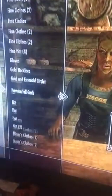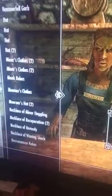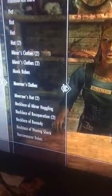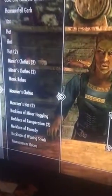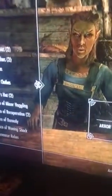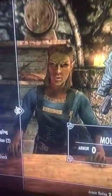Especially the Mourner's clothes, which I got — I think — when attending a funeral, or at least I killed someone who was attending her funeral and stole her clothes. I'm not quite sure how I got these, but my other save had these and I sold them because I didn't want them anymore. And I'm not quite sure how she has them in this save.